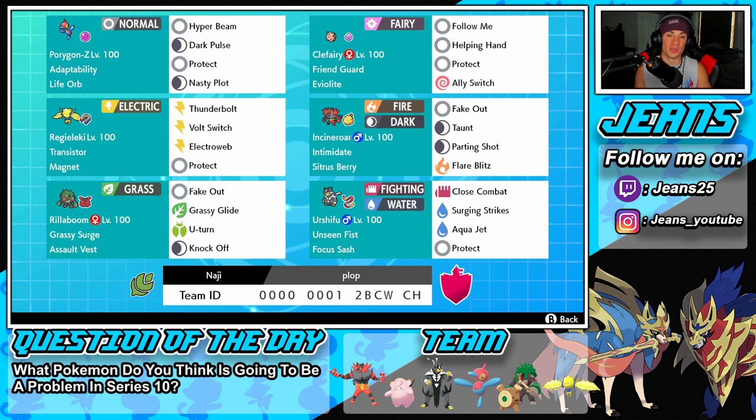Klefki's moves are Follow Me, Helping Hand, Protect, and Taunt — all support moves, no damage. In the middle left we got Regieleki, great Pokemon all around. Transistor is its ability, Magnet as its item so it hits harder with Electric moves. Moves are Thunderbolt, Volt Switch, Electroweb for speed control, and Protect. Right next to him is another support mon with Incineroar — Fake Out for flinches, Taunt, Parting Shot to get an attack or special attack drop and pivot out, and Flare Blitz as our final STAB move. Intimidate is its ability and Sitrus Berry as its item.